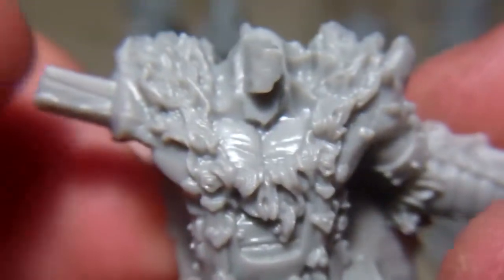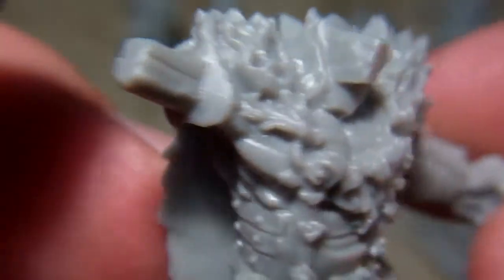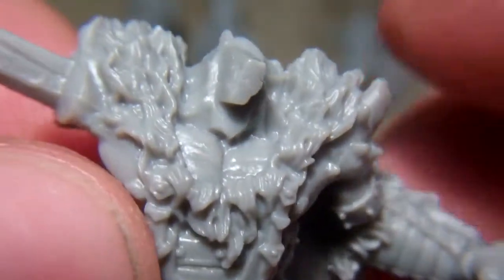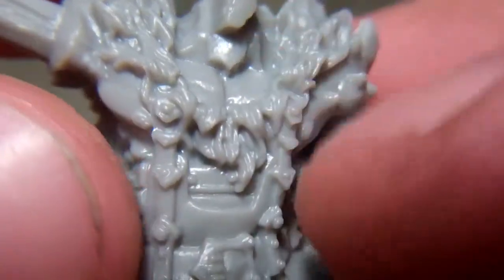Then we'll look at the leader for the group. His head is keyed to go on a little differently. One of his arms is already in place and the other is keyed to take a spear. His loincloth comes as a separate piece that just fits in — it needs to be cleaned up a little. Same style of armor except he's got a little more on his chest, some fur going across that, and a long cloak going down the back.